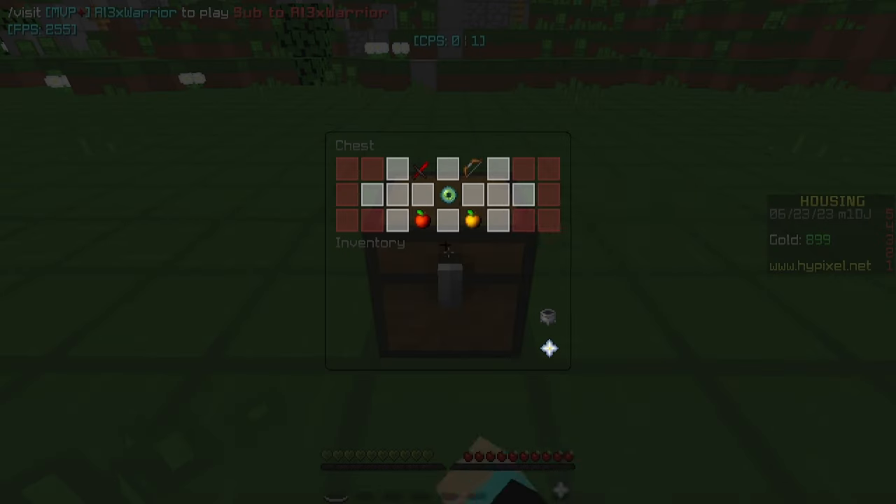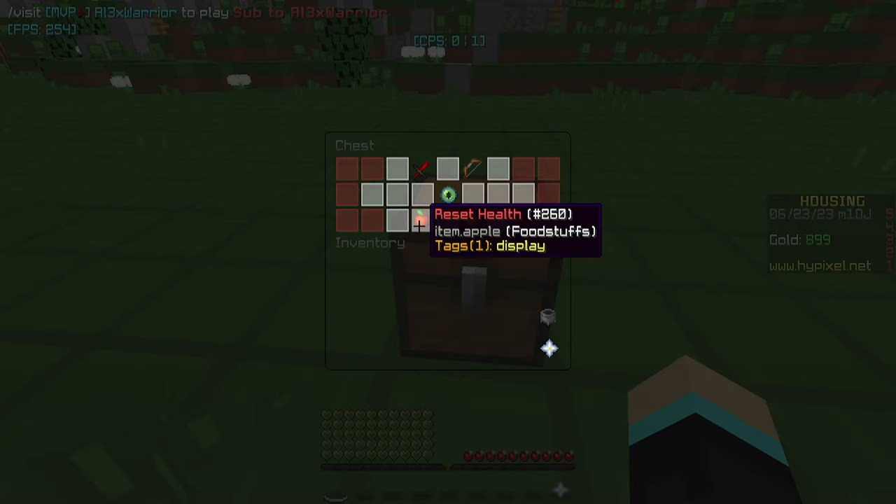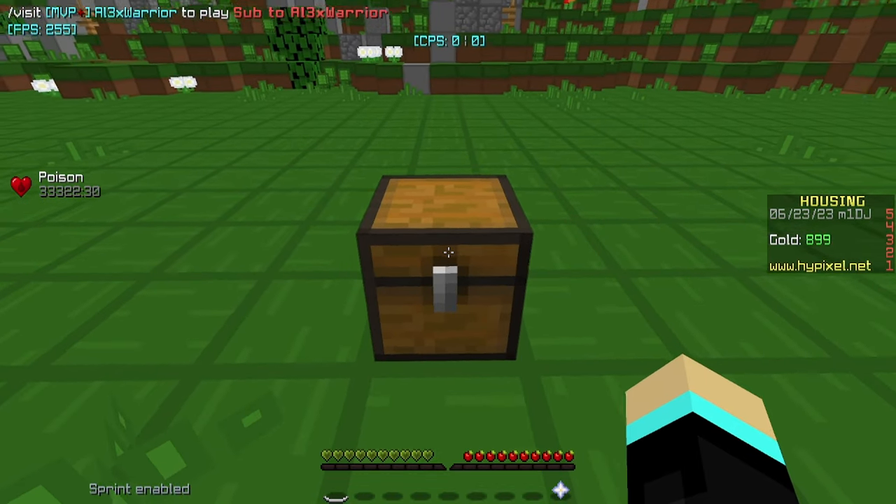And then to get the items back, we can just open it up again. We have a few things here — I have a thing that sets your health to 100, and I have a thing here that will reset your health back to 20, the default amount.